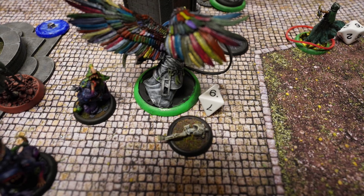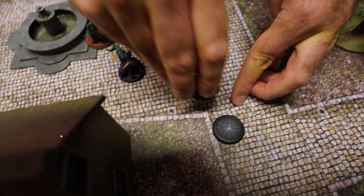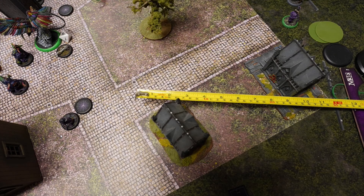Reva uses a pass token so Mysterious Effigy activates: first action interact pushing the strategy marker, second action Walk up to the strategy marker. The Nightmare Crew is very close to pushing this strategy marker all the way to the enemy deployment zone. With one more activation, that strategy marker will be worth two points.